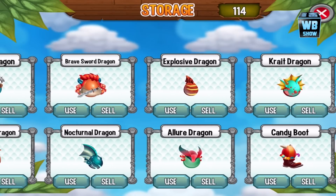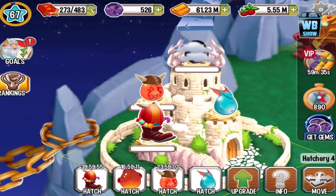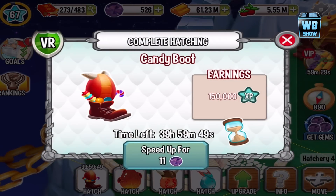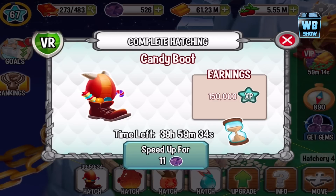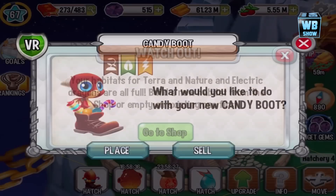Here is the Candy Boot Dragon — I don't know what kind of name that is, but okay. Oh, and that other dragon over there is the Meteor Dragon. This is what the Candy Boot Dragon looks like. I like taking pictures. It's 8 to 11 gems to speed up, or 40 hours — oh my god, 40 hours! Luckily the gems are cheap, but 40 hours is heavy.